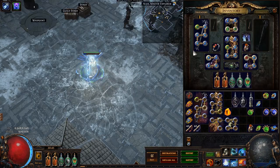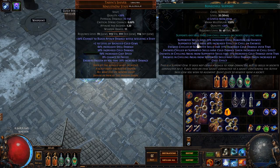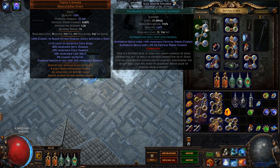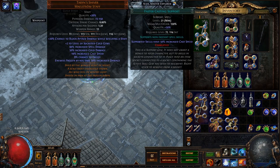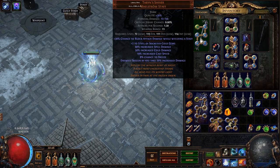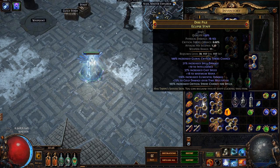Looking at the gem links here, I have Arctic Breath linked with Bone Chill. Next most important would be Lesser Multiple Projectiles and Increased Critical Strikes — this allows Arctic Breath to more easily proc Elemental Overload. Next in importance would be Faster Casting and Efficacy for some increased skill effect duration as well as boosting the damage a little bit. The staff I'm currently using is an eclipse staff that was fossil crafted with the increased elemental damage modifier and also rolled tier 1 cast speed and cold damage over time multiplier.